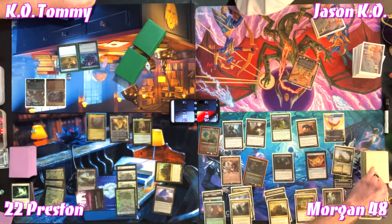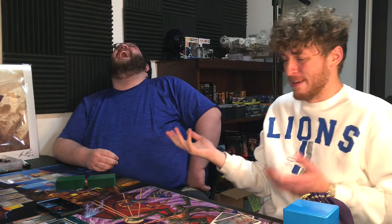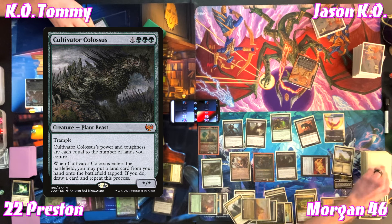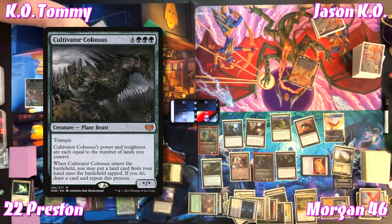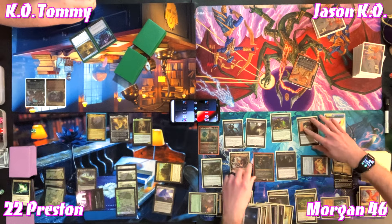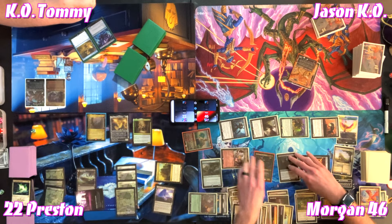The table notes ancient Tomb is good when you're gaining lots of life. Someone points out every player who played Temple of the False God lost first. For seven, Tommy casts Cultivator Colossus — on ETB, put a land onto the battlefield tapped, draw a card, repeat as many times as possible — drawing many cards. That's Tommy's only cast so far. Morgan swings out at Preston with everything.